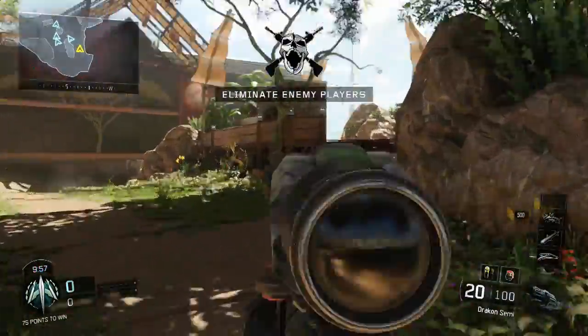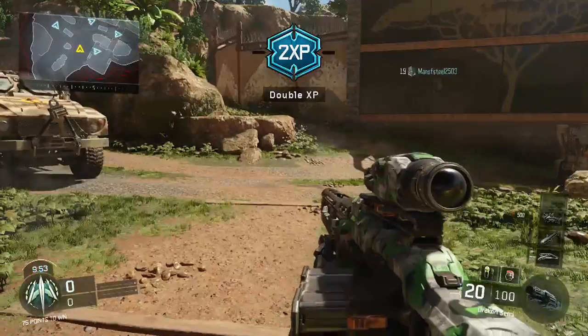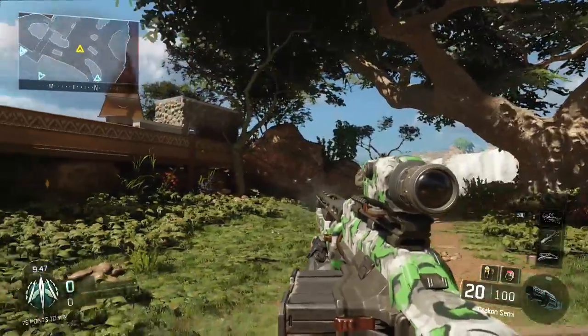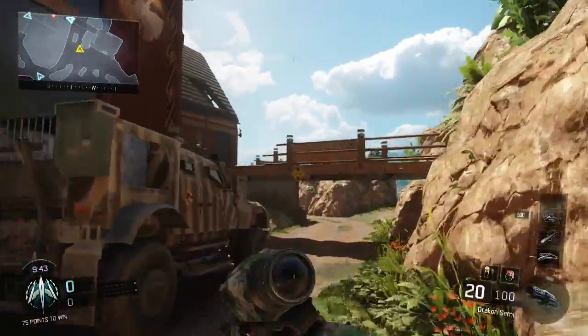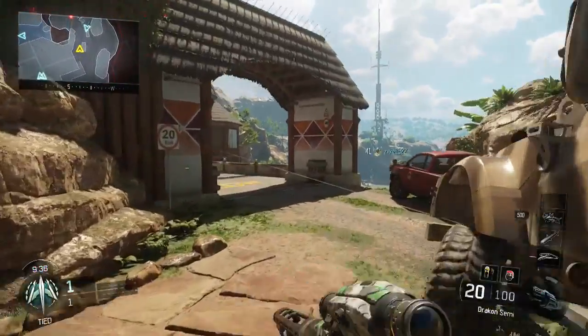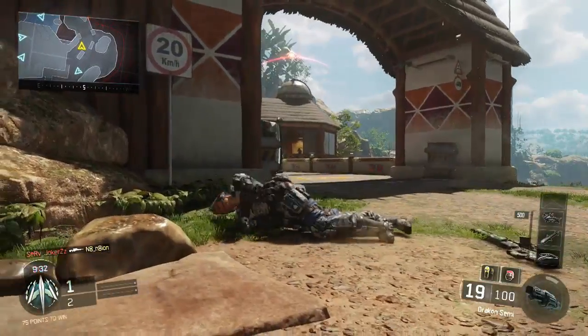Alright guys, as you can see here we got the camo — got the Verde camo. Looks kinda cool, green swirly with white, gray, black outlines on the green. I think it looks kinda cool. I haven't actually ever used the Drakon or a sniper at all in this game, so I don't really know what it's like. Ok I died, but ok.